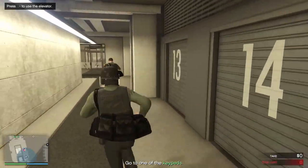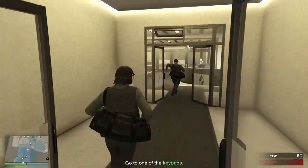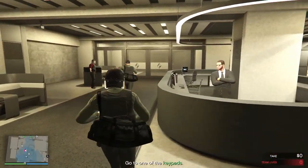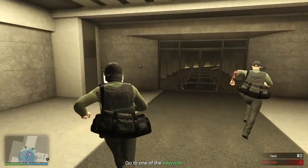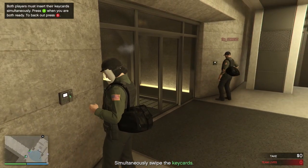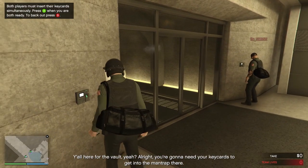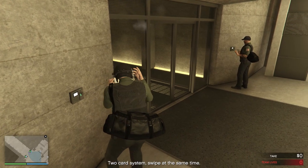It's always better to know your co-workers — or in this case you'll end up like these guys who let two highly trained professionals pass right through their line of sight undetected. We come across our second obstacle: lack of coordination. We mess up the very first try — you have to swipe both key cards at the same time for it to open.